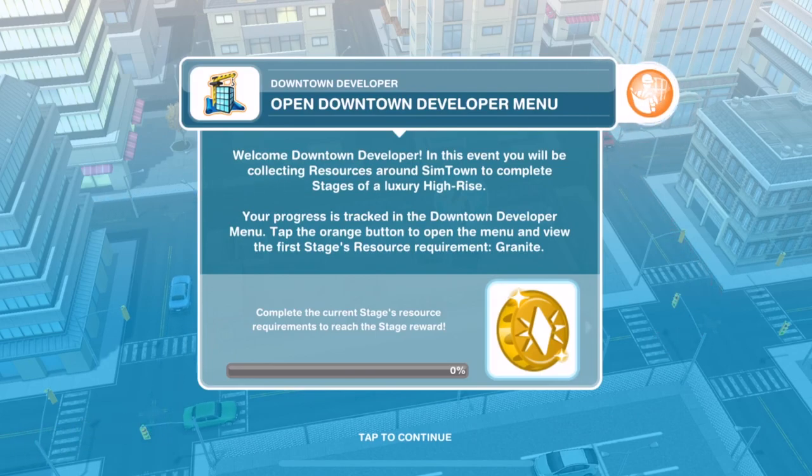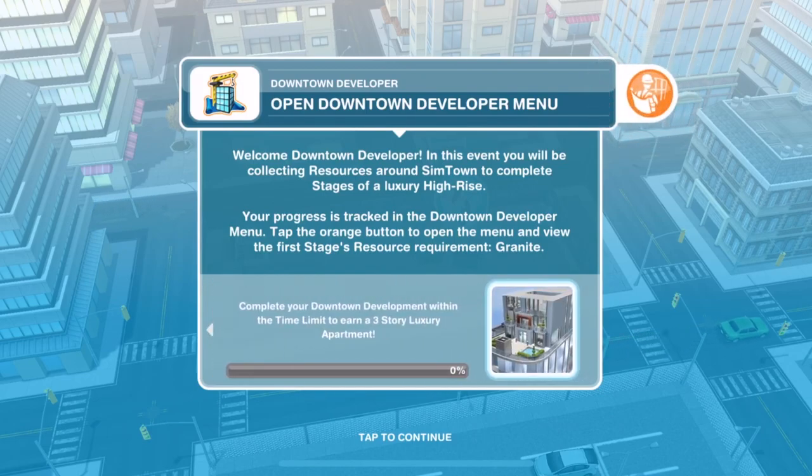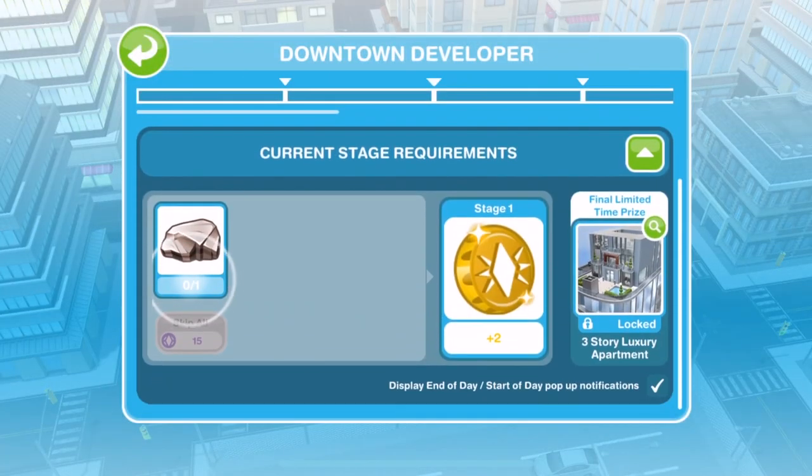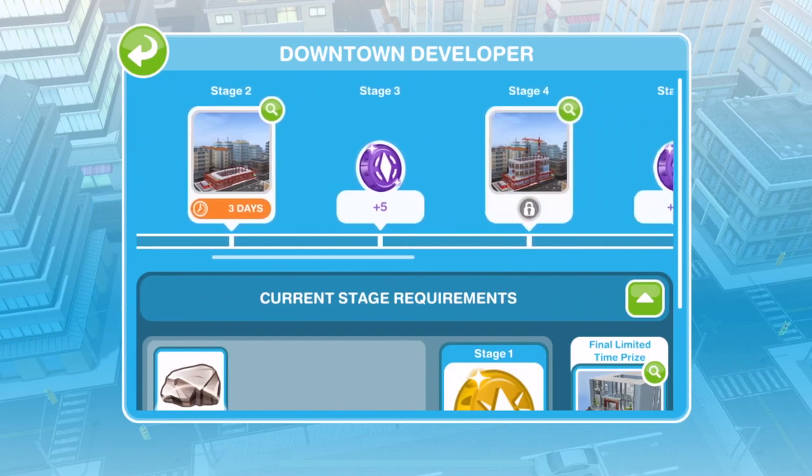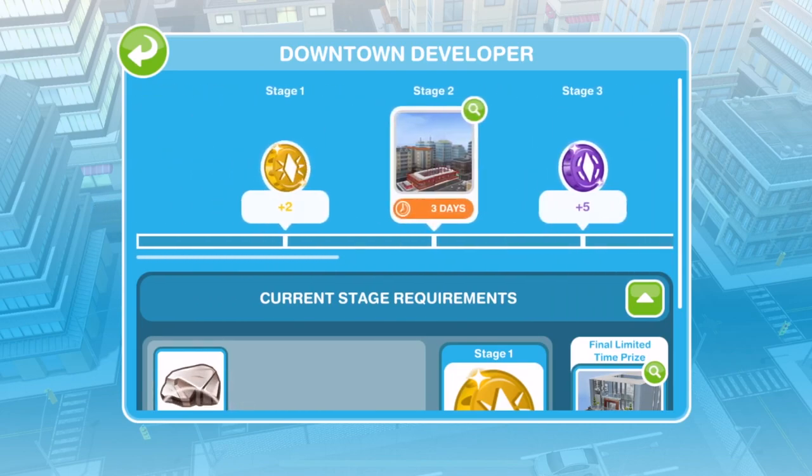By all means pause and read the tutorial. We just need to open the Downtown Developer menu over here. Here is the Downtown Developer menu — you can see it's separated into various stages and you have a time limit. To get to stage one there is no time limit, but to get to stage two you have a time limit of three days from now. So as soon as you start, you've got three days to get up to stage two.